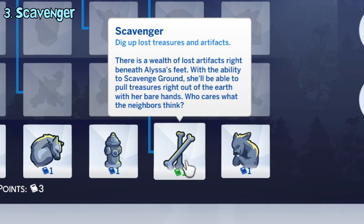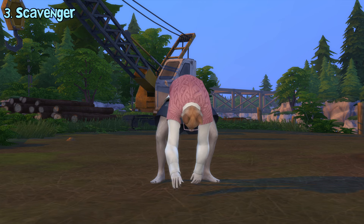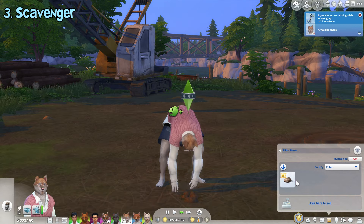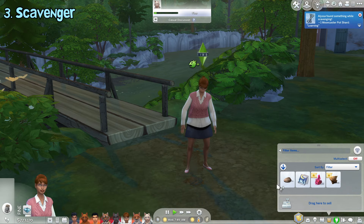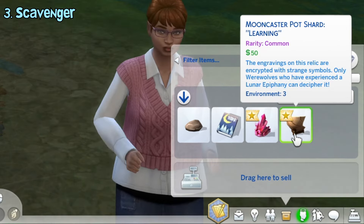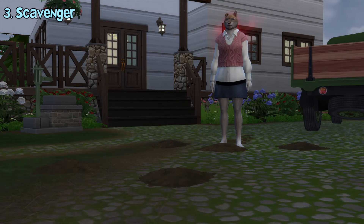The scavenger ability unlocks the ability to dig for treasures on the ground. Sometimes you get none, sometimes you'll obtain minerals, fossils, random stuff, werewolf books, or even these new types of collectibles that can only be found in Moonwood Mill, the new world from this pack. If you scavenge inside a lot, it will cause some dirty mess but the dirt will disappear after a while.